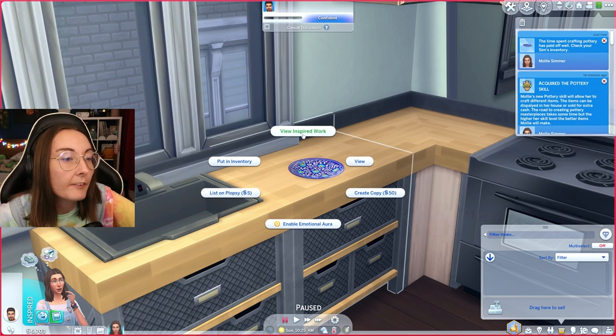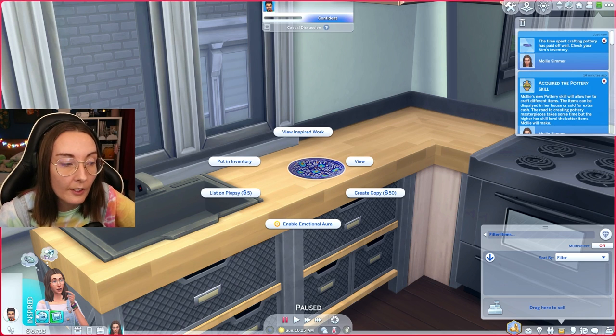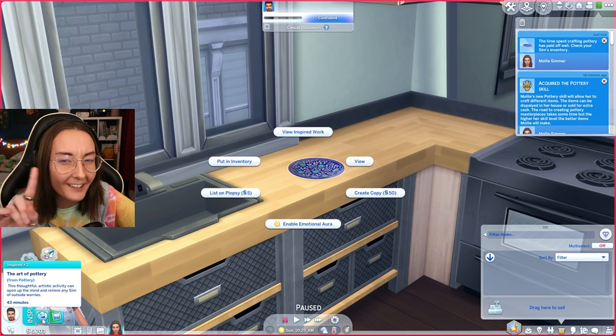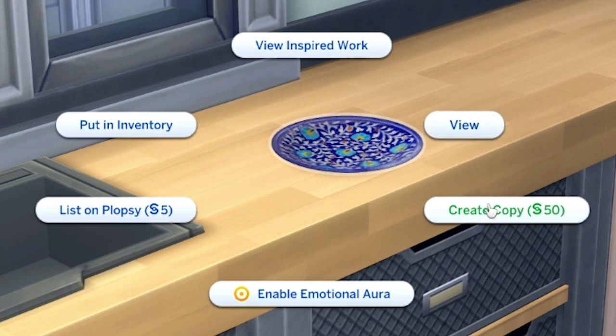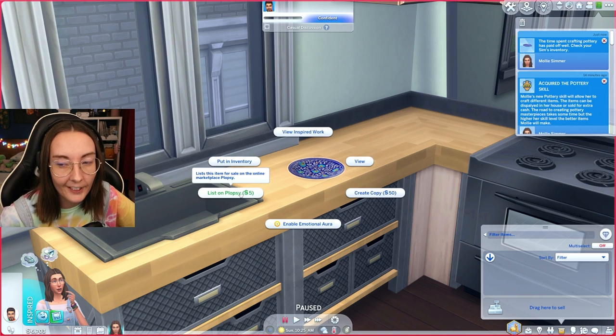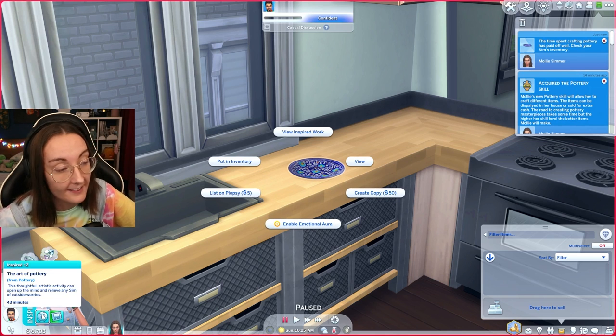You can view your inspired work. The emotional aura seems to depend on what your sim was feeling when they made it — so you can't manually set it. You can view the piece, create a copy, enable that inspired emotional aura, or list it on Plopsy. Selling to a museum or private collector probably unlocks later in the skill.